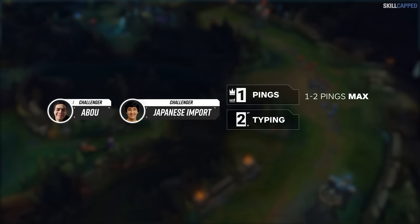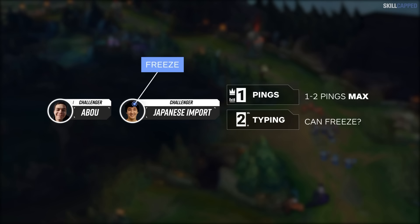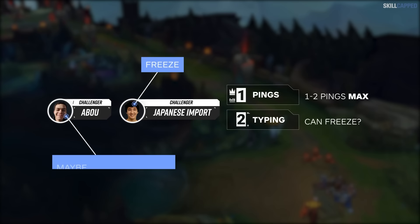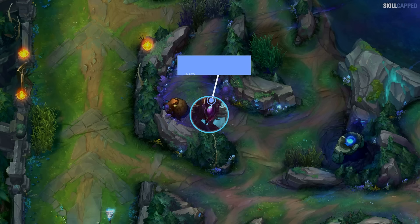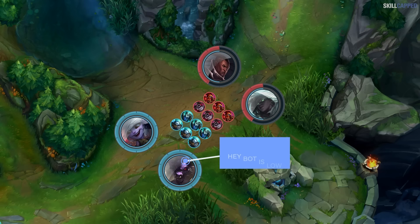As for typing, we would recommend actually not doing exactly what we saw Japanese Import do just now. Instead, we suggest slapping some question marks on what you say to make it seem like a suggestion rather than a command. Abu also said that he would maybe go as far as saying something like this, which is fine if you have the time to type. Basically, if you've ever tried telling your jungler where to gank, you know full well that giving your teammates commands is a very good way to get the opposite result. If you're being really respectful and really nice and they still don't listen, that's just on them and there's nothing you can do. By the way, if you're enjoying the video, a sub to the channel would be incredible.